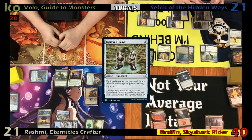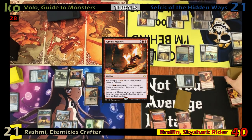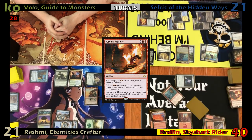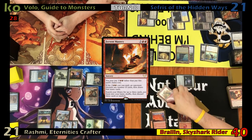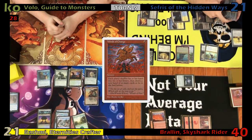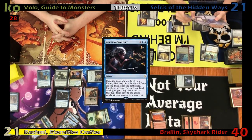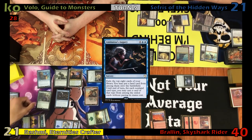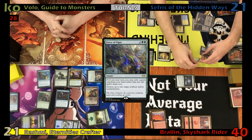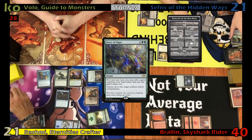Foil draws and taps five for Fervent Mastery, searching for three cards then discarding three at random — discarding Wheel of Fate, a Mountain, and Goblin Lore. He then casts Winds of Change, having everybody shuffle their hands into their libraries and draw new cards, then passes. Justin draws and taps out to cast Aminatou's Augury, revealing a Force of Vigor off his Rashmi trigger, which he uses to blow up Foil's Animate Dead and Lightning Greaves. Cloudblazer goes to the graveyard, triggering Sephiroth so Foil ventures into the dungeon again.